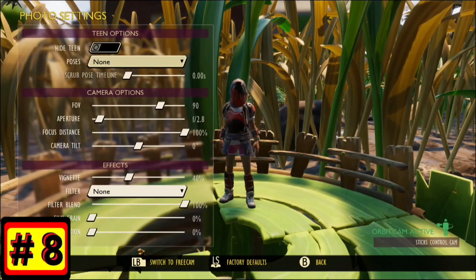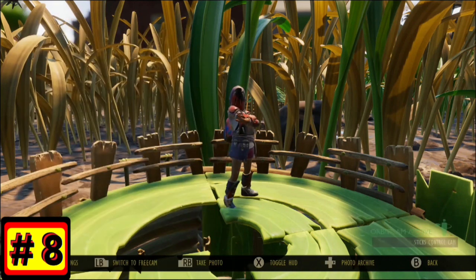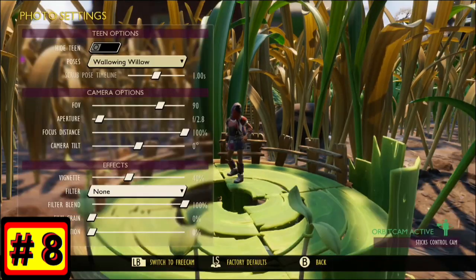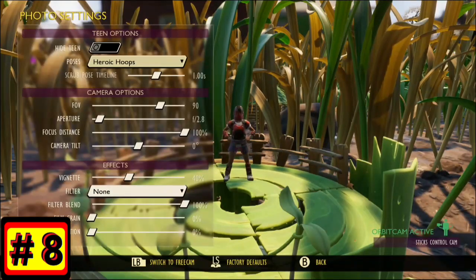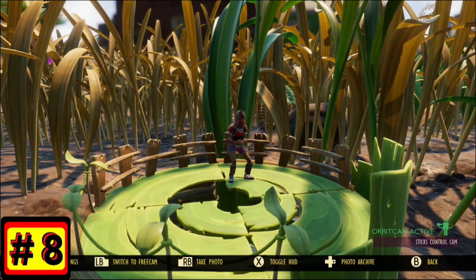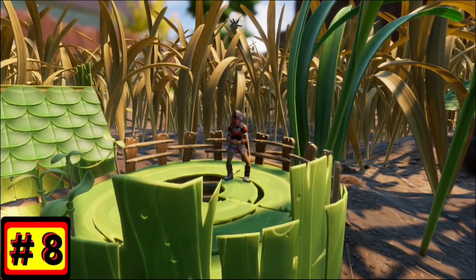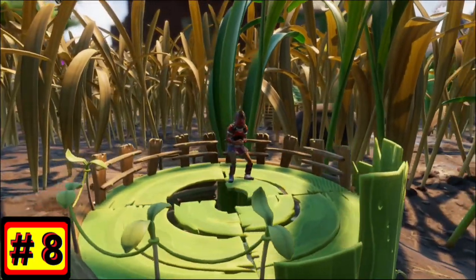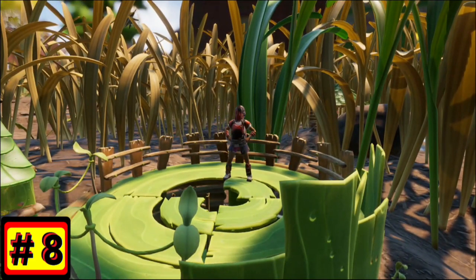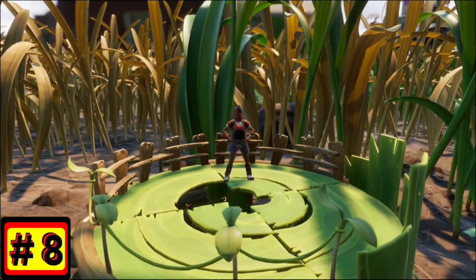Number 8. In addition to the new photo mode, there are also four new poses — one for each specific character in the game. There is the Moodish Max, then the Wallowing Willow, then the Heroic Hoops, and finally the Perilous Pete. So there are four new poses you can take advantage of in photo mode, which is now available in multiplayer with 9.0.